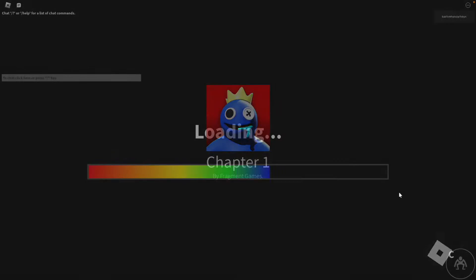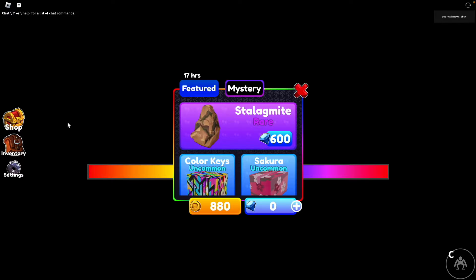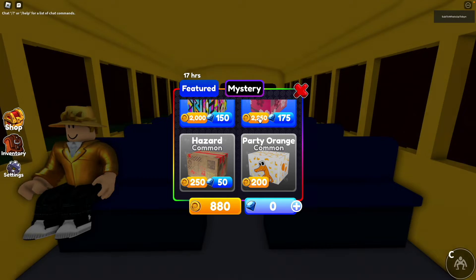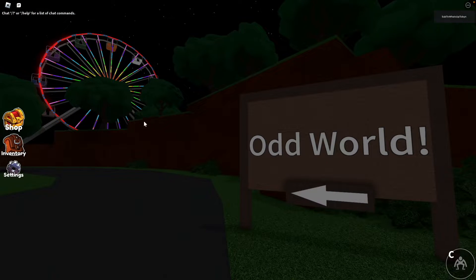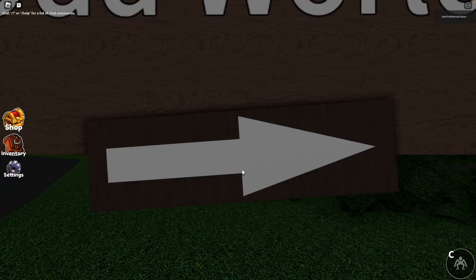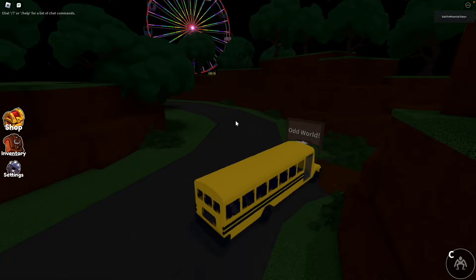We're going on a field trip — who knows where? Chapter one. Oh, there are multiple chapters! We're all going to learn this together. This shop over here, by the looks, you can buy some new stuff, which is cool. We've got 880 coins because I've played this game a little bit before. Here I am on the bus. Oh look, what does this do? I can crouch. Okay, looks like Oddworld's that way. Why have you zoomed in? It's now the other way. That's a last-minute change. Oh, here's the bus I'm on.